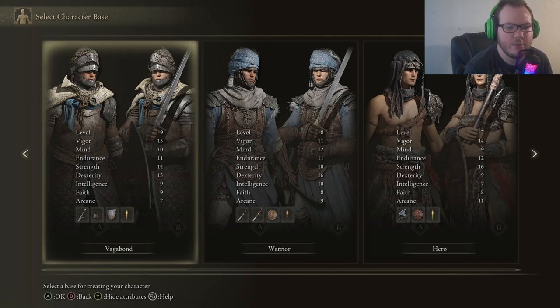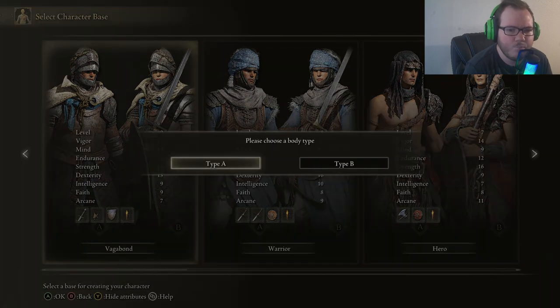Right now we are in the character selection screen. For the sake of this video, I'm going to recommend the Vagabond, and the reason is because of the starting health. Vigor is the highest out of all the starting characters. Vigor means health, and the reason you want this is because it's going to allow you to take more hits as you're learning the game. So if you're fighting a boss or an enemy, you'll be able to survive longer. I definitely recommend the starting class Vagabond.